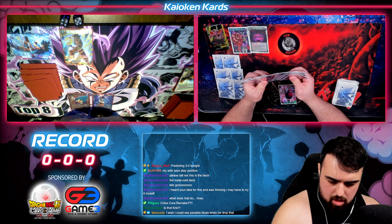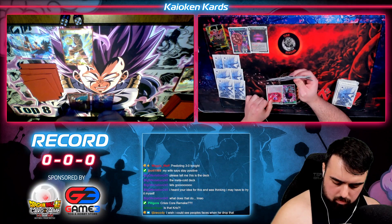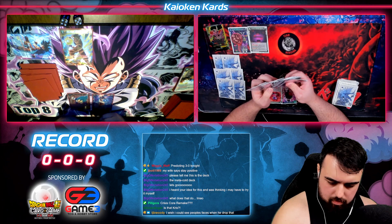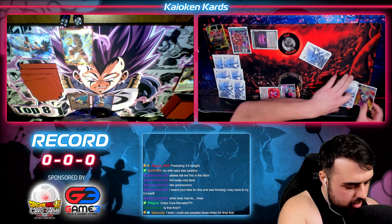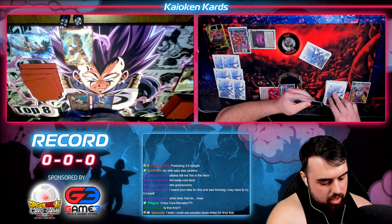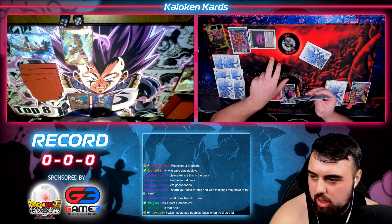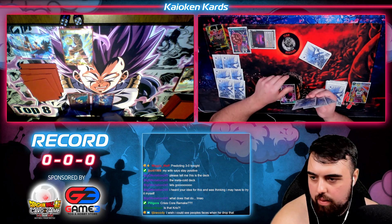Draw for the turn. Charge that down. We're gonna go fishing here. Activate Main, tap one, switch it to rest mode, Burst 1. Look top 3 for an Infinite Multiplication Metacooler. Classic burst that you really don't want. Any response window 1? I get to play Infinite Multiplication Metacooler from the top 3 if I have one in the top 3.